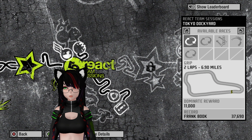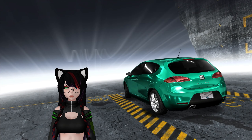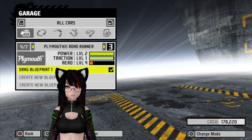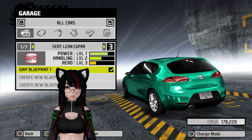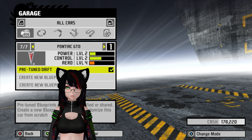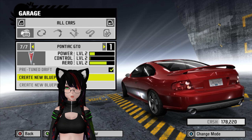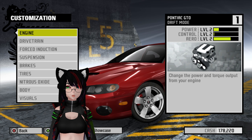We need drift, drag, and a circuit. And I think it's time we finally clean up this god dang garage. I have a grip 350Z, I don't need the grip Leon anymore, I don't need the Integra anymore. We do have a pre-tuned GTO. I guess I'll create a new blueprint for this, because why not? I'll probably end up using this anyways.